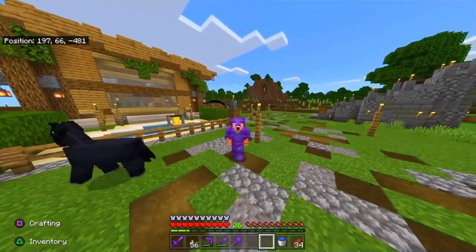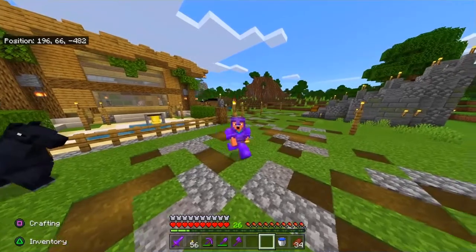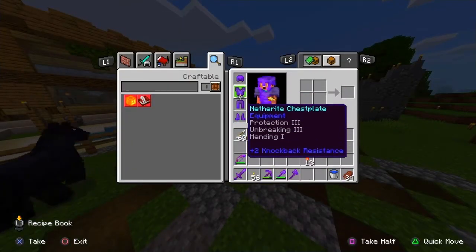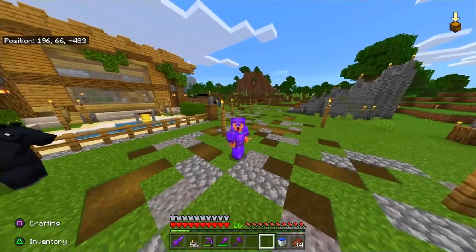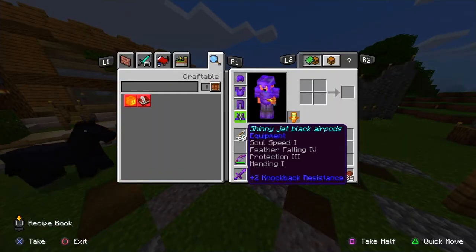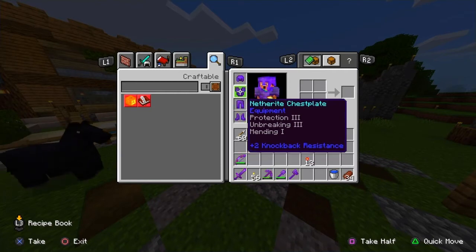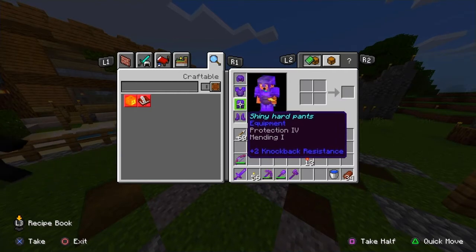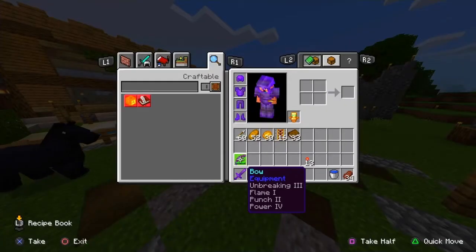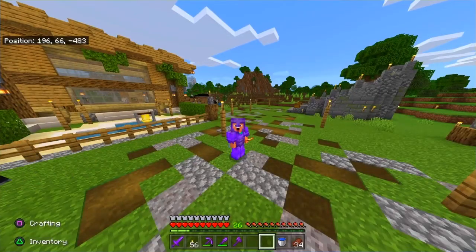We are now preparing to fight the wither. As you can see, I have upgraded to full netherite. I am still upgrading this — I need Unbreaking and I need to upgrade the Protection to Protection 4. So yeah, I gotta work on that, and the bow also.